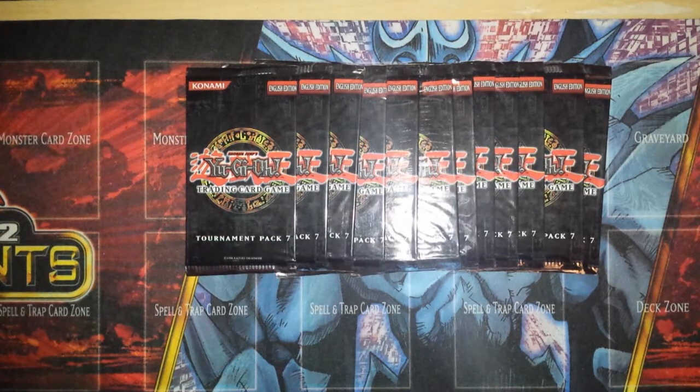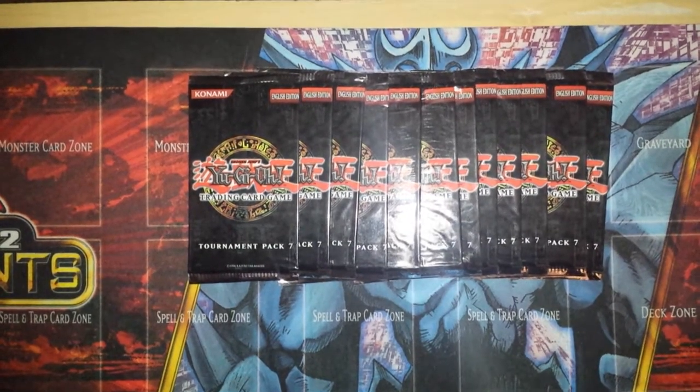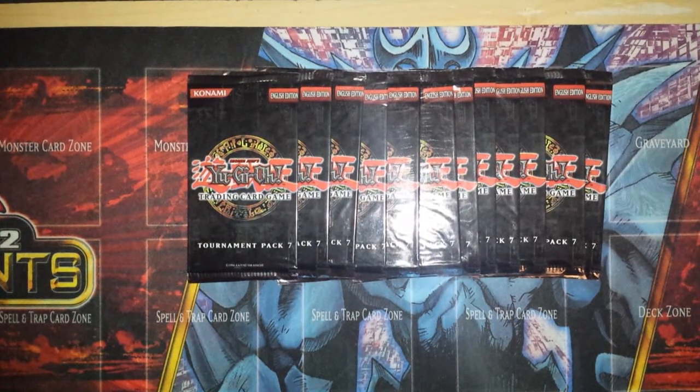I ended up getting 12 packs of these, which is pretty awesome — there are three cards in each pack. Based on the ratios, I'm hoping to get three rares and maybe one super rare, otherwise the commons are pretty cool. A lot of the Magician's Force super rares and everything have been brought into this set. So you've got Skilled White and Skilled Dark, those are commons, and Breaker I believe is a super, and Chaos Command Magician is a rare.